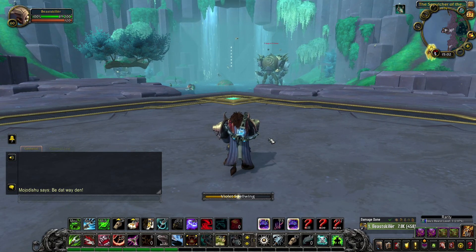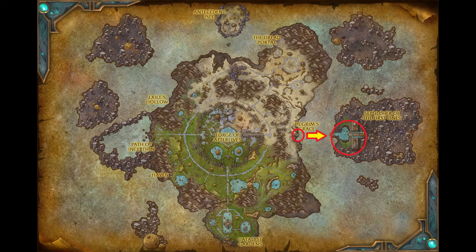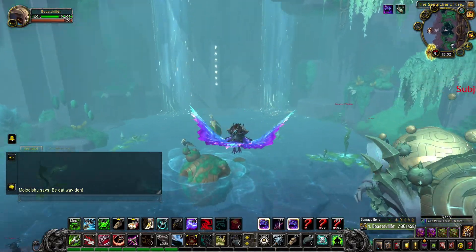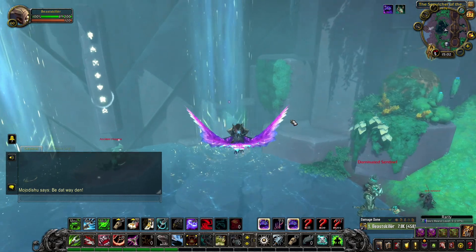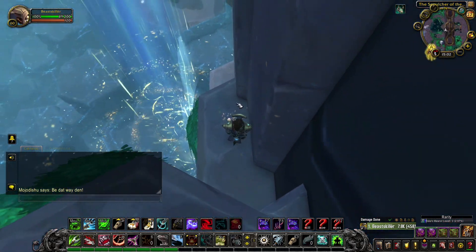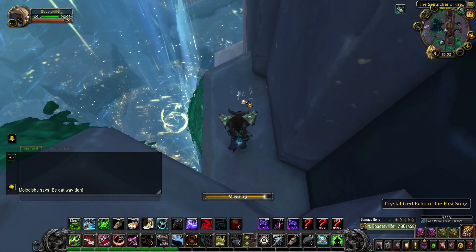The last item you need is one Crystallized Echo of the First Ones — this item is very easy to get. Go to the island on the right side of Zerathmorris where the raid is located, go forward, and behind the waterfall in front of you is the item. If it's not there, you can wait for it to spawn as it has about a 10-minute respawn timer.